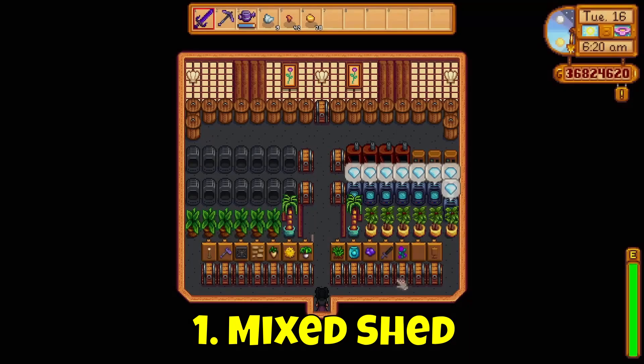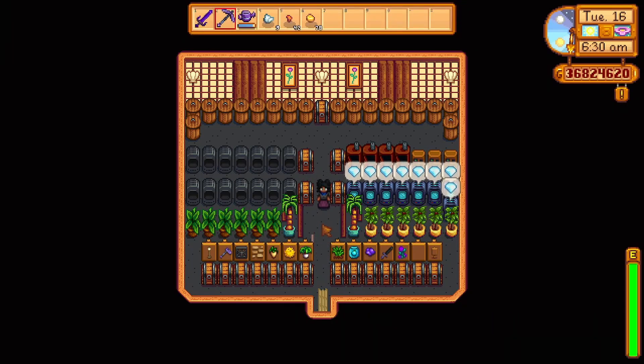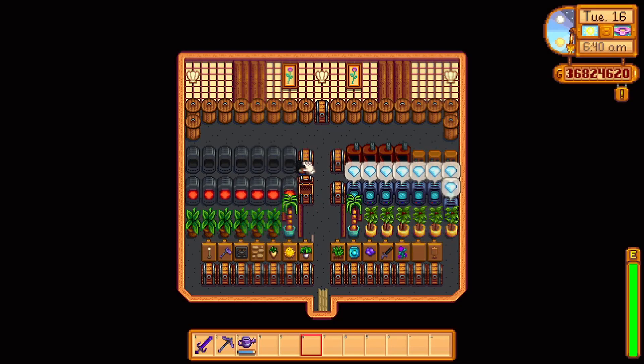Here's my first shed idea, which is considered a mixed shed idea. The first row is used for chests with signs that tell me what's inside, and then the rows behind that are for your machines. This is great to ensure I can store all my items in one place and use any of the machines after my collection from the morning or the night. You can include any machines and swap them in and out, such as cheese presses and mayo machines, to make this a one-stop shop for your farm.